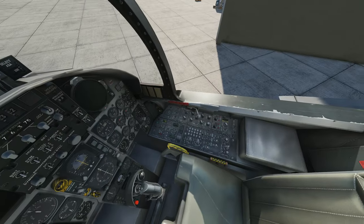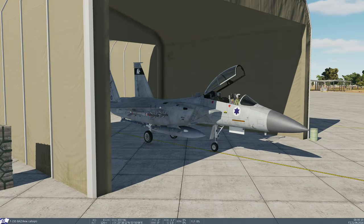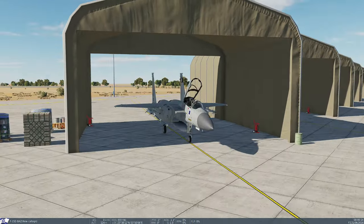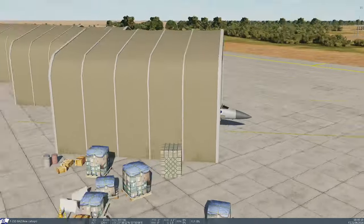Here we are guys in the cockpit - pretty cool cockpit, pretty cool model in general. We're using the Derbys and the Pythons. We're going to try to intercept four Syrian aircraft - I might die, but it's just to showcase a little bit.